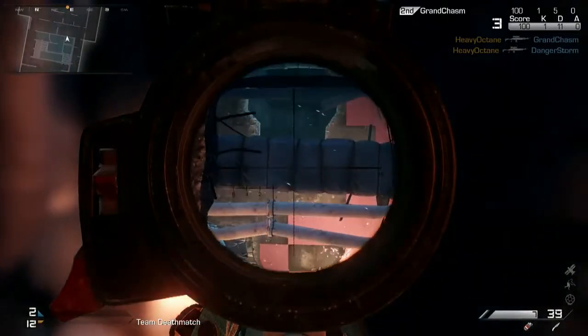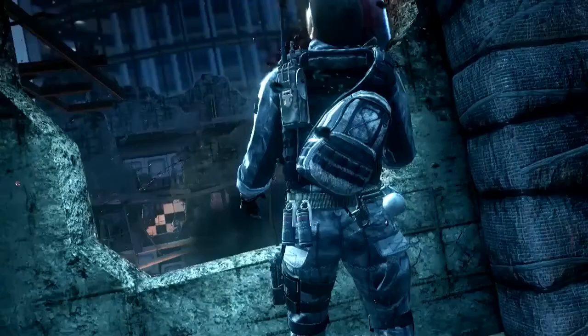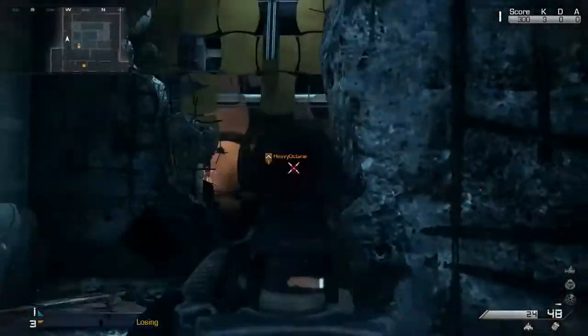Finally, not only are players going to be able to change the surface of the map, but the map itself is going to trigger events — such as what's shown in the sniper battle portion of this video. The slight tremor the map has, as if it were falling, causes an air vent to move out of the way and open up a line of sight between two snipers, resulting in a brand new engagement. We knew from the get-go that players could alter the map, but the fact that the map itself will have such drastic changes and new lines of sight is going to be awesome.